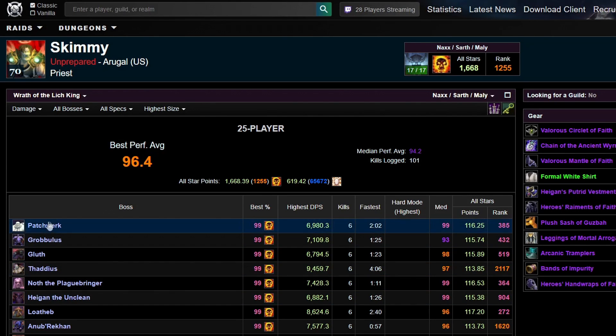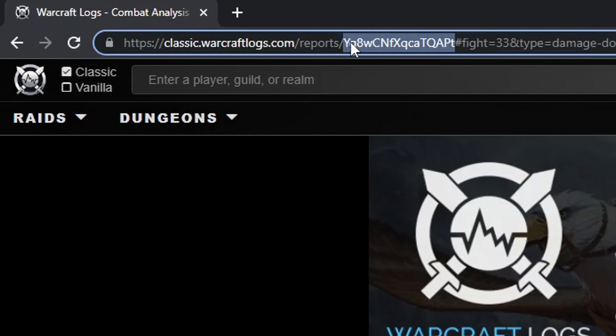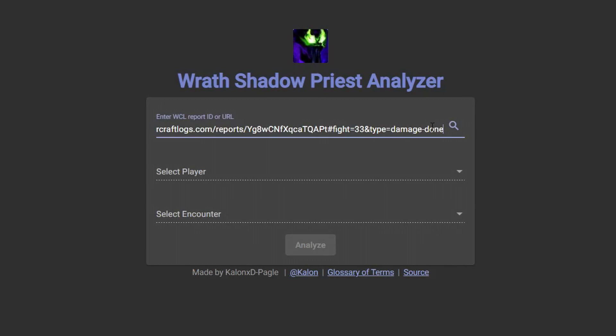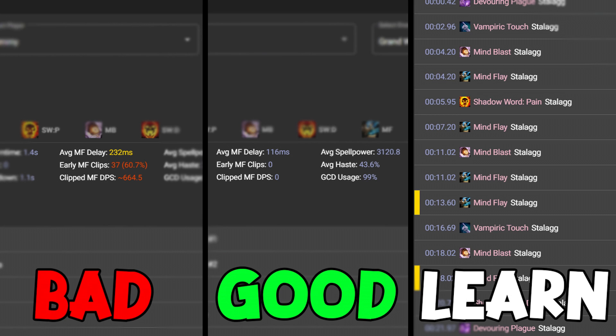As an example, I'll click on Patchwork, select my most recent kill, and then up at the very top copy the address bar, paste it in here — your name's already selected — and then find Patchwork and hit analyze. Now I'm going to show you three distinct examples that really highlight the benefits of actually using this website.